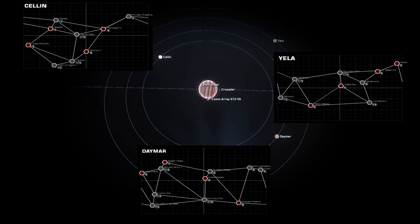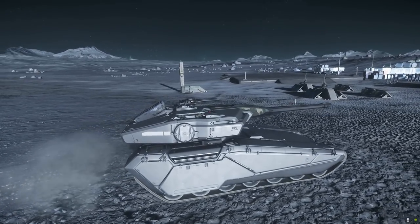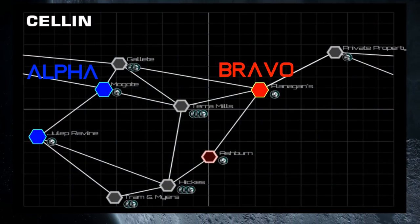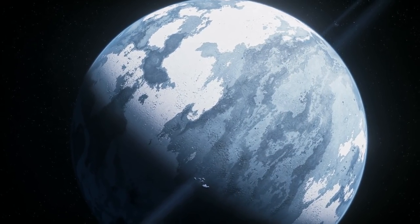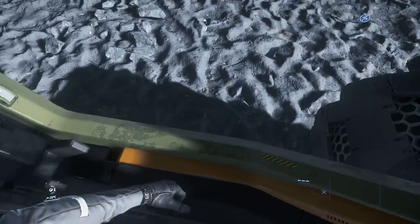Task forces were given choices of their two starting locations. For Task Force Alpha, we chose two of the outposts on Salin. Task Force Bravo also selected one of their start locations on Salin, but not both, and all the other Skunkworks task forces chose locations either on Daymar or Yela. So for us in Alpha, much of our focus would be on attempting to take over Salin and then defending spaceports.